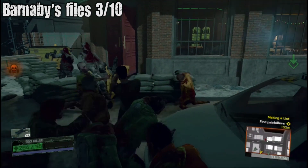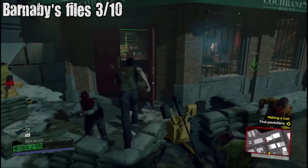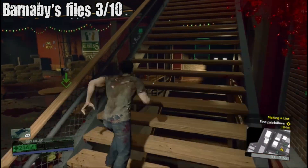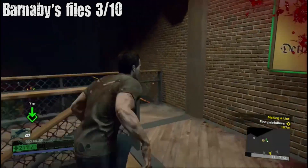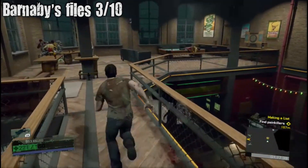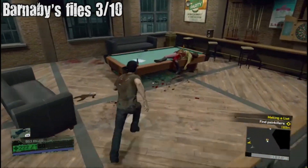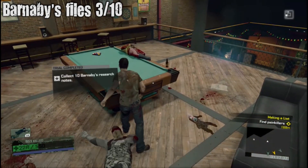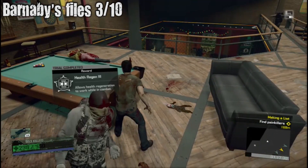Barnaby File number three — this one is in the spa area. I think you come to it in the story but I came back here later because I missed this one. Just right upstairs and then it's on the pool table.